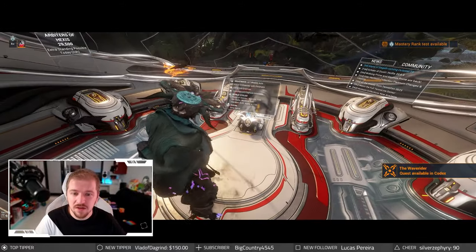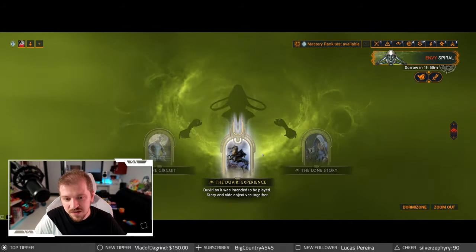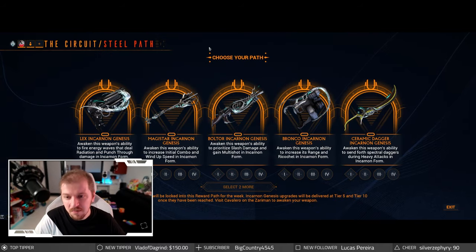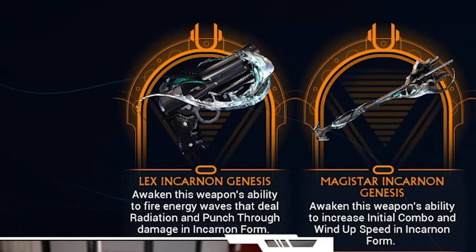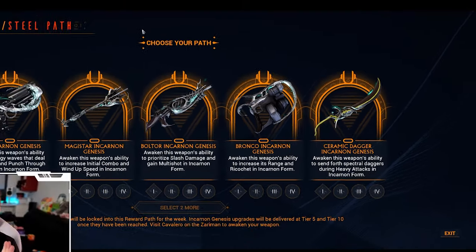Back to the actual reset itself — we should be seeing it now. This is rotation four, and you've got yourself the Lex Incarnon, the Magistar, the Boltgun, the Bronco, and the Ceramic Dagger.